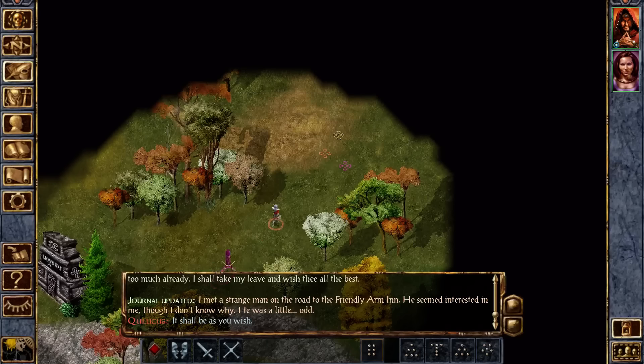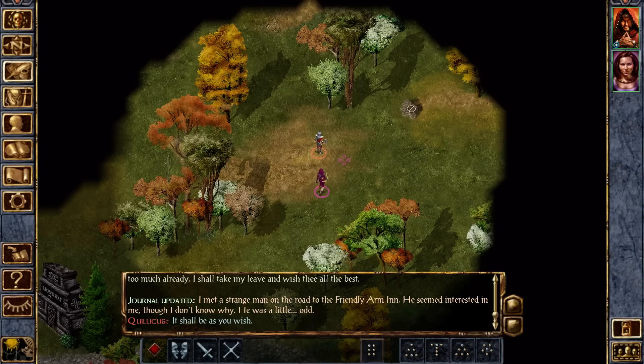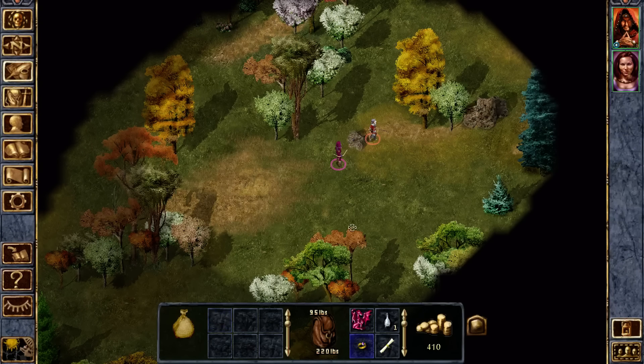I think it's on this map that there's actually a ring of plus one protection. Whether I can remember where that thing is... Aha! After all these years. Boom! Look at this — magic ring!